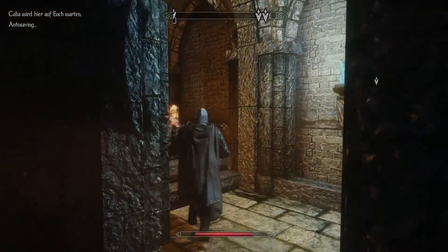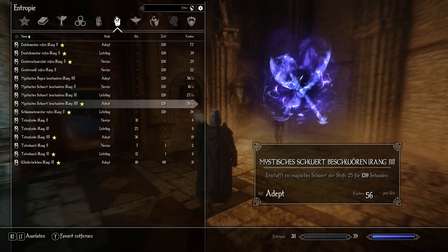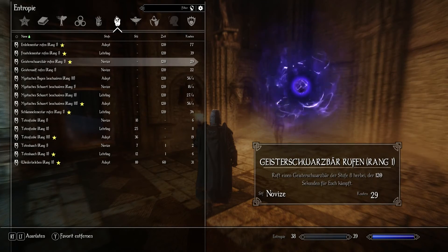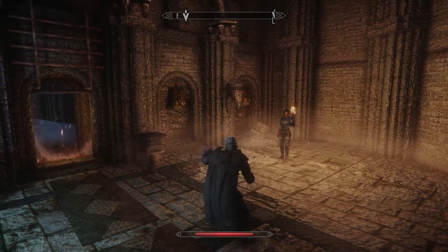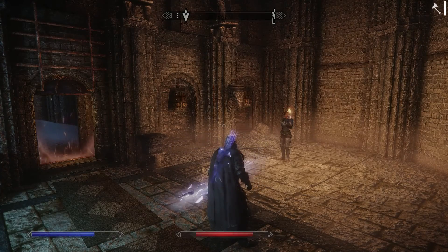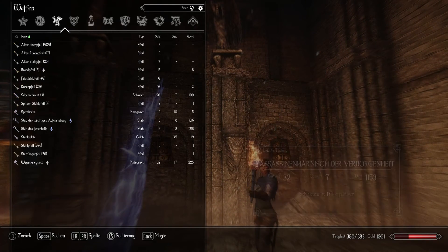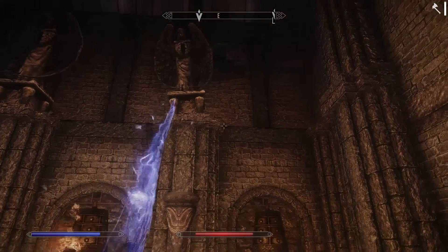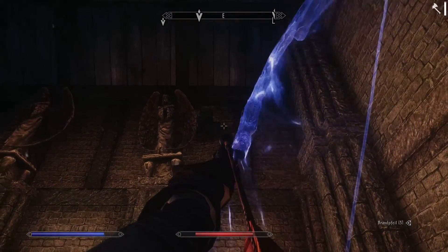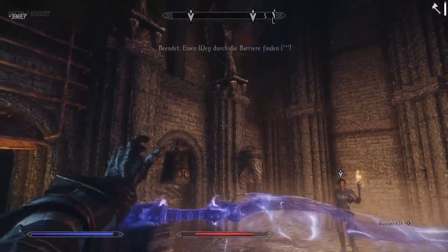Let's see if it works with a summonable bow. Kalia, I have a spell. Where are you? There she is. Let's try it with a summonable bow. Yeah, there it is. Do I have arrows? Yes, there it is - burning arrow. Cool, it works. Up there? Oh, it worked!